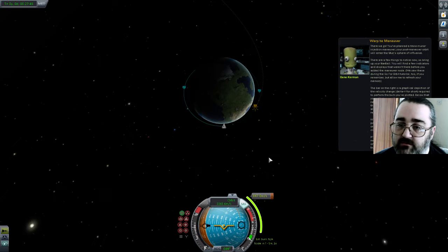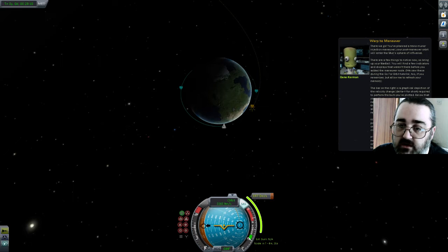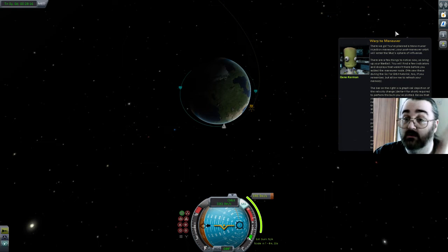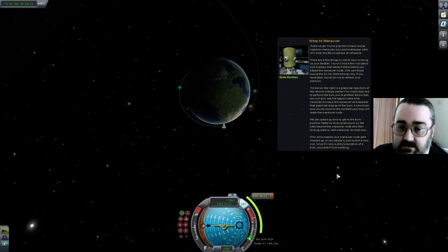Now I've got a maneuver and I'm heading towards it. A few things to notice now — bring up your nav ball, which I've done. A few indications of players that weren't there before once you add the maneuver. The bar on the right is a graphical depiction of the velocity change required to perform the burn: 847 delta-V. Below that you also see approximate time necessary. A new timer also counts down. Because we haven't fired our engines yet, the game does not know how long the burn is going to take.